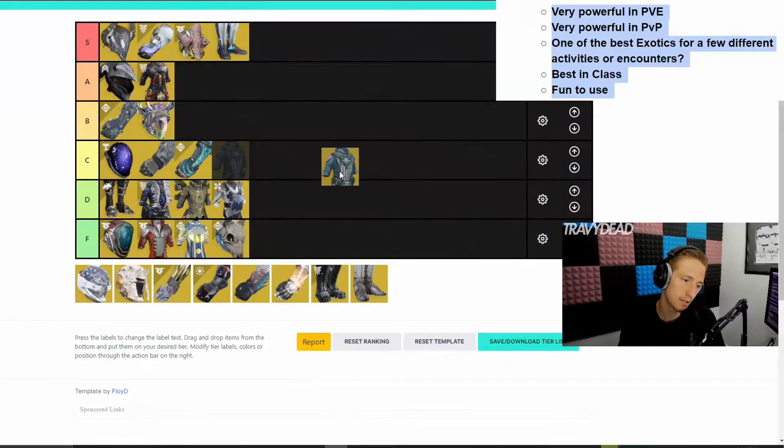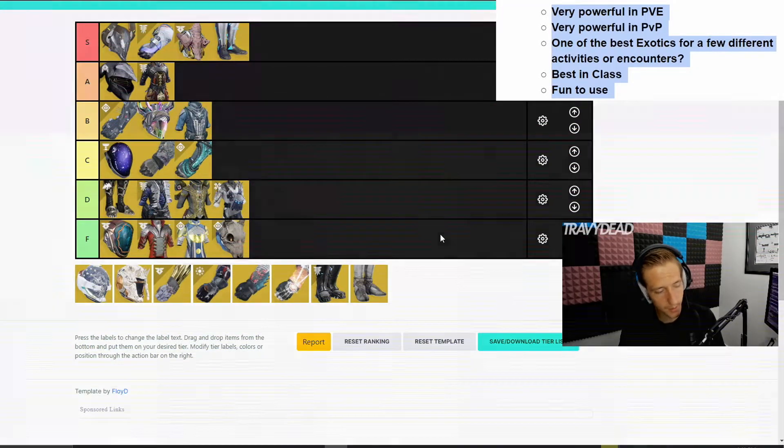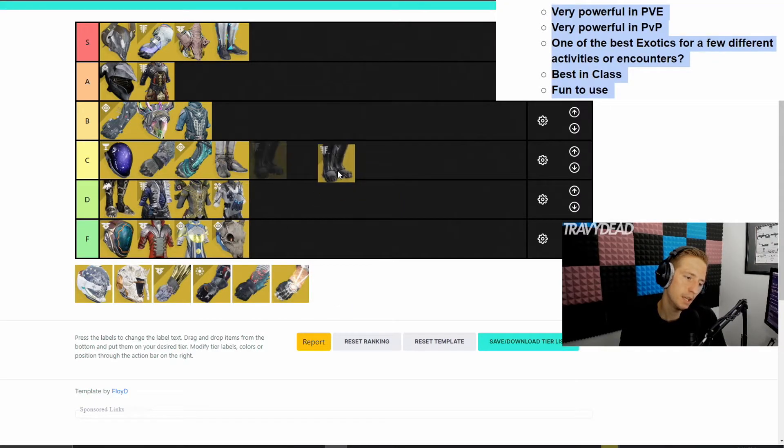Saga — I don't think is that great. Oh, this one is fun for PvE, and I think possibly one of the best. Like you can do really, really good builds — super fun — so we might put it all the way up here. Lunafaction boots — they're basically just good for specific activities. This is good for PvE and PvP, and it's decently fun because you get your super more often. So maybe we would put it there.